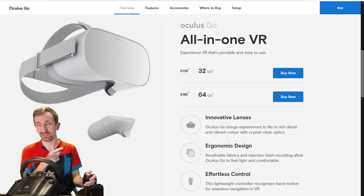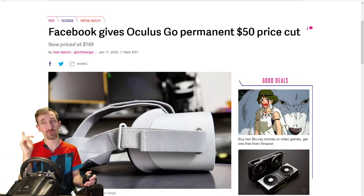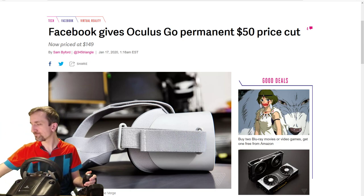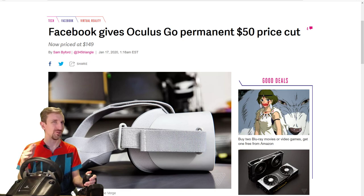The Oculus Go is £139 or $150, thanks to the recent price drop Facebook made — as reported by The Verge — dropping the Go to $150. With such a dramatic price drop, you now have a brand new device, and used devices on the secondary market are available for even cheaper.